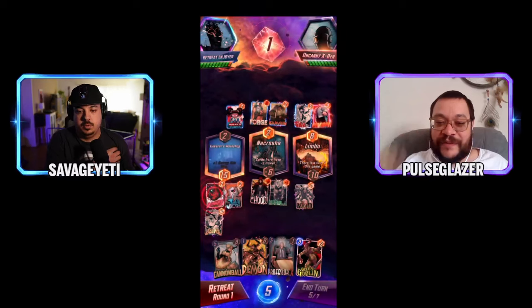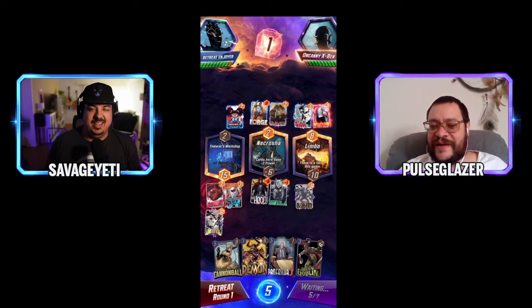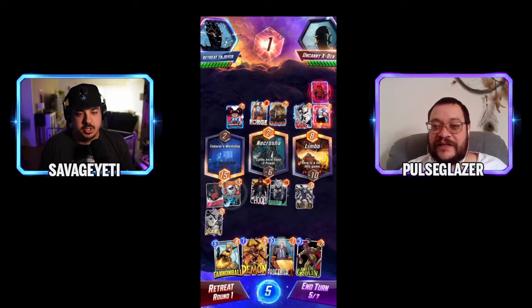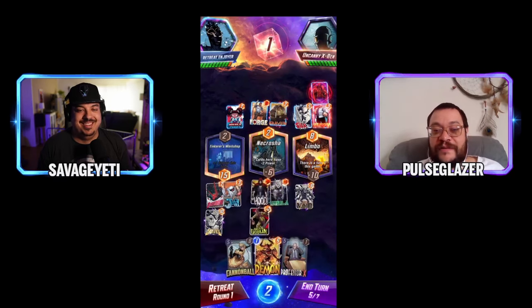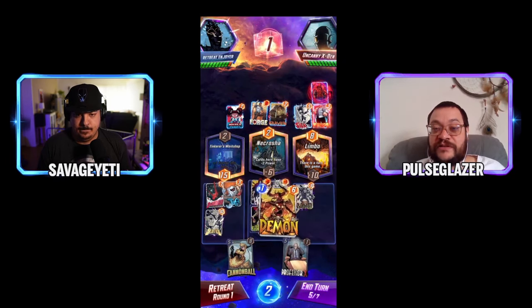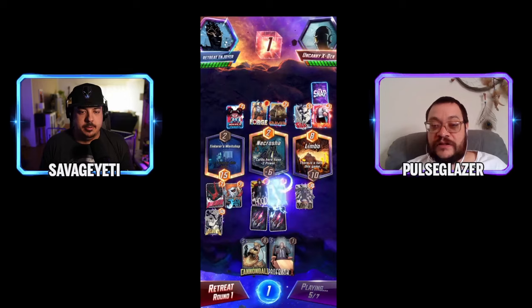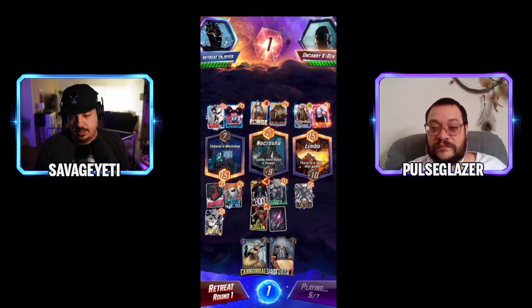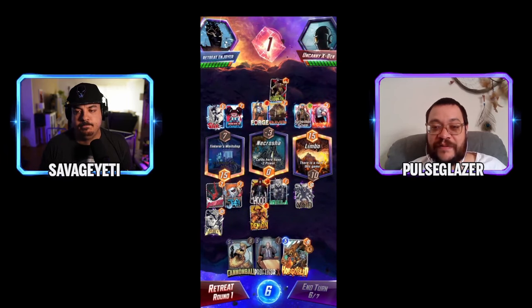Playing Sentry before having Annihilus in hand is bold — if you don't see Annihilus you auto-lose with the negative-5 Hood and the Void. The suggestion is Professor X to lock up the Tinker's Workshop since the opponent has a lot of ground to make up. If you're playing Sentry without Annihilus in hand, play Hood on the right lane to stack all the negative cards in one spot.